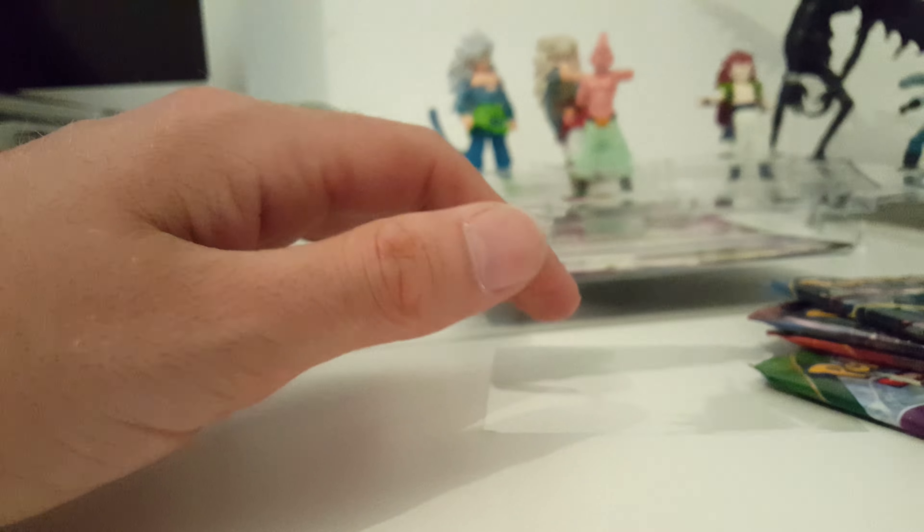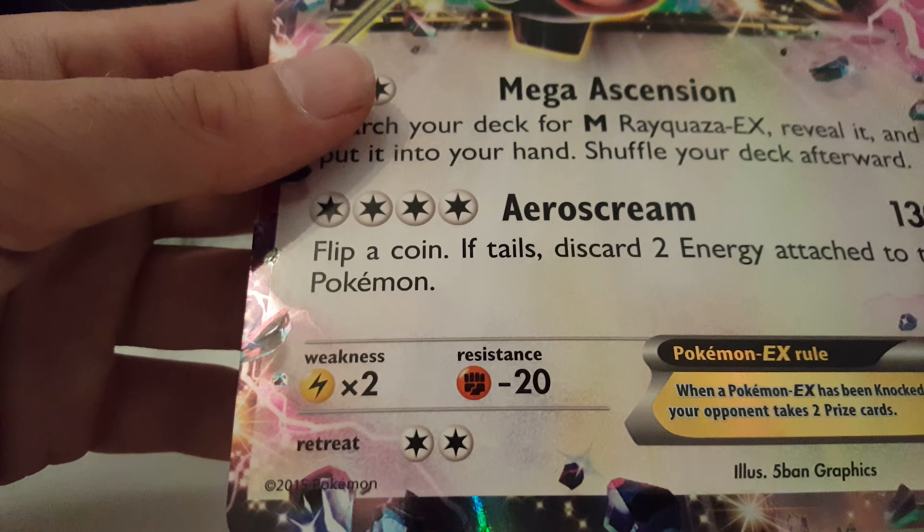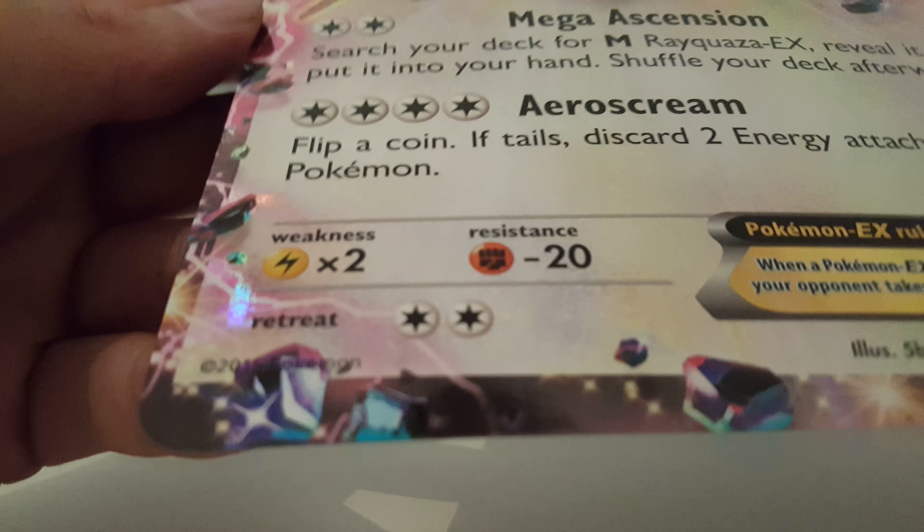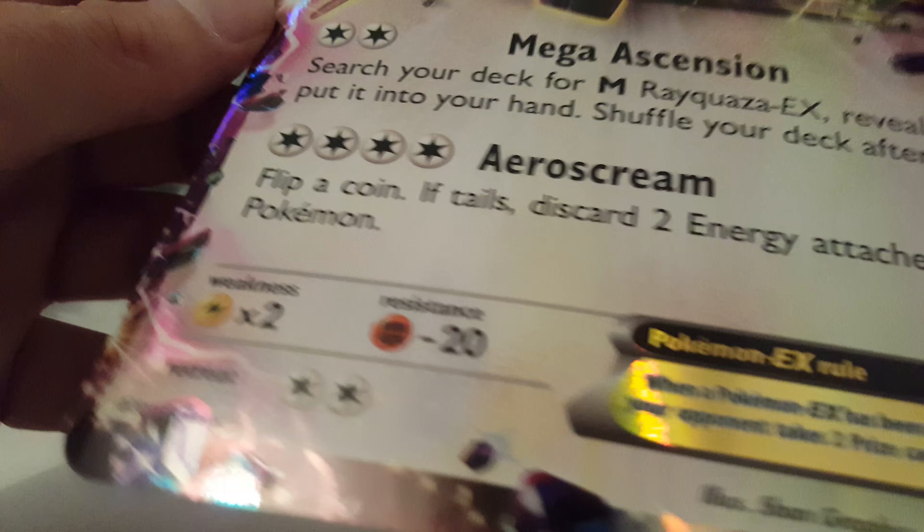We got Roaring Skies, Primal Clash, Breakthrough, and Ancient Origins. And we got this mega card — this one is in pretty nice condition. The last one I had had some damage on it. Let me just feel this... oh my, this is mint. I'm gonna keep that aside and decide if I'm gonna keep it or sell it, because there's always people wanting to buy that.